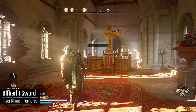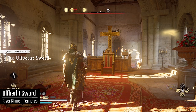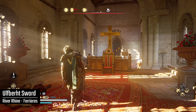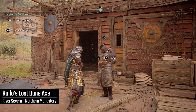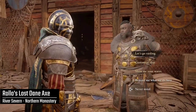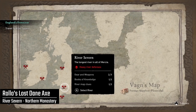These two weapons I've just shown you can get regardless of the alert level of the river. But now you'll unlock the Champions of the Faith quests. There are three champions and three additional weapons that you can get as rewards. But to get these champions to show up on the map, you may need to raise the alert level.